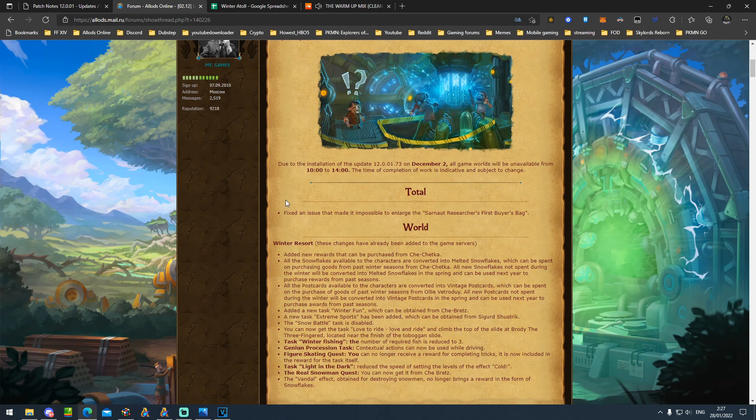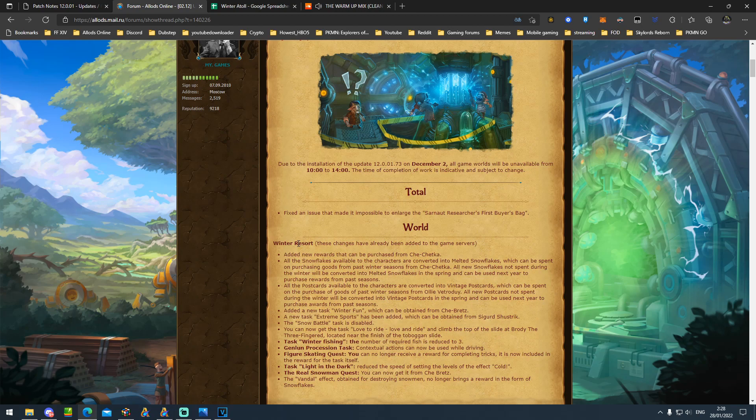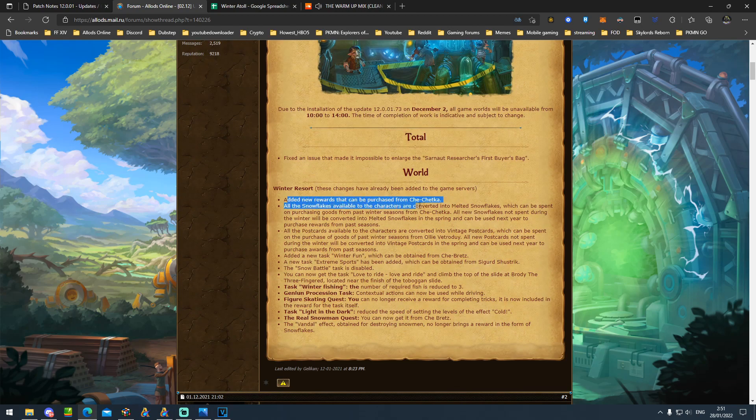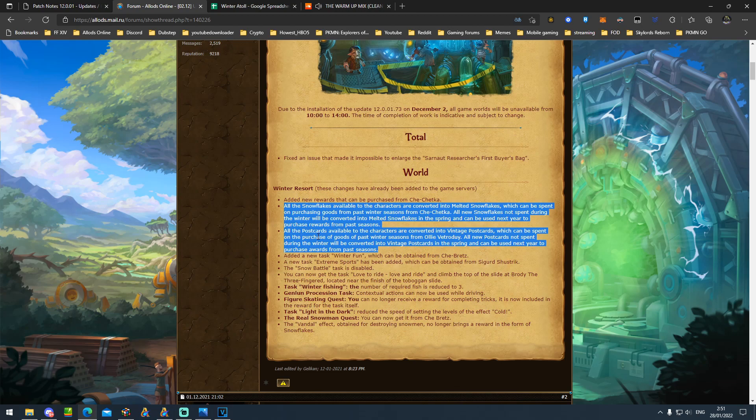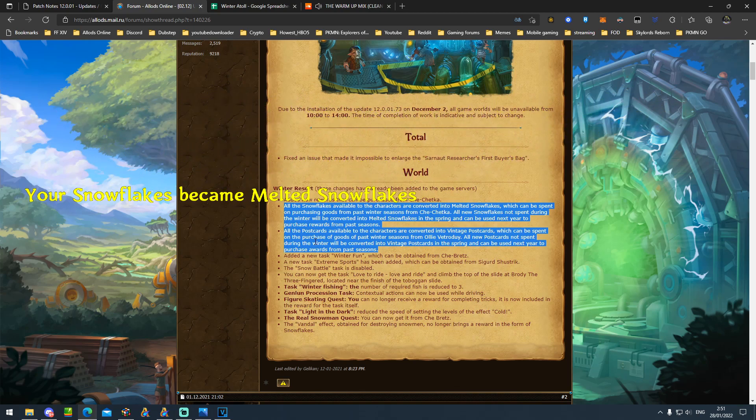That's the main point of this video — the winter resort stuff is already here. By the time European players are officially informed by moderators, it'll be a week later with less time to complete things. To begin with, they added new rewards to the vendors, both for winter resort and new year's. Your current snowflakes have been converted to melting snowflakes, and your vintage new year cards — the new year currency — have been converted into vintage, just like what happened with tropical atoll and seashells.